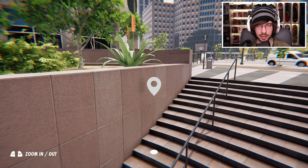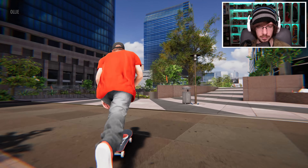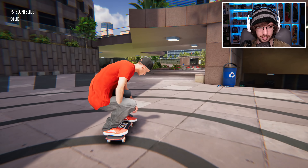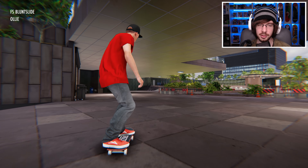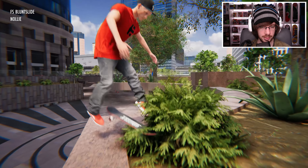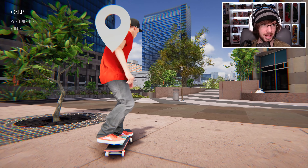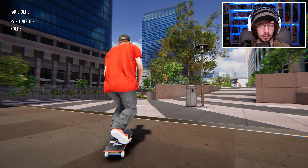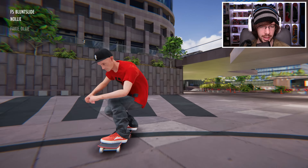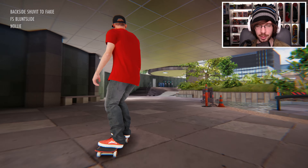I think I want to try that ledge next. I think I could pop high enough — maybe try to do a blunt on it. I just want to see if I can pop into a blunt. Oh yeah, definitely. So how about a blunt big spin out, or better yet a nollie to blunt and then big spin out. Wow, I completely messed that up. Let's try that again. Yeah, I think that's the one I want to go with — that came out looking pretty nice.